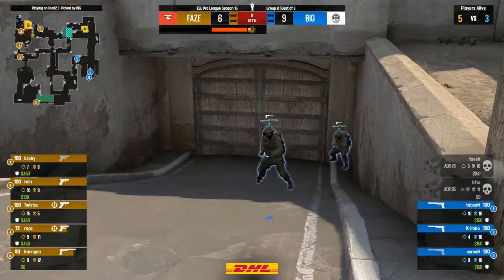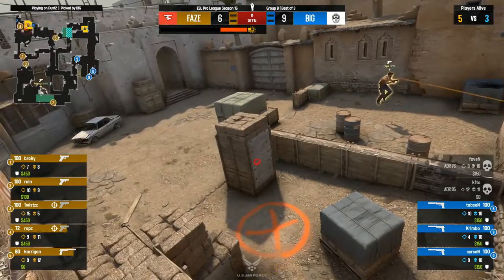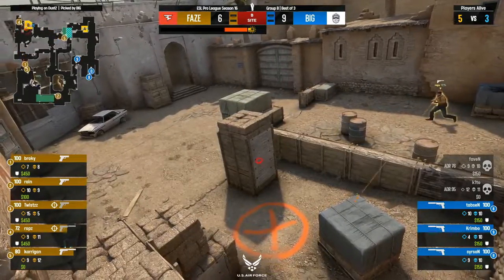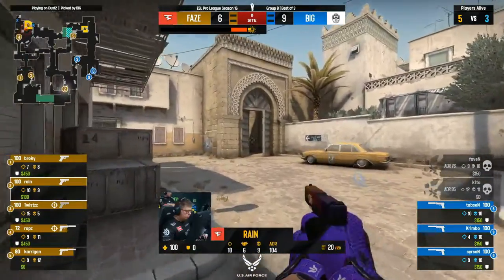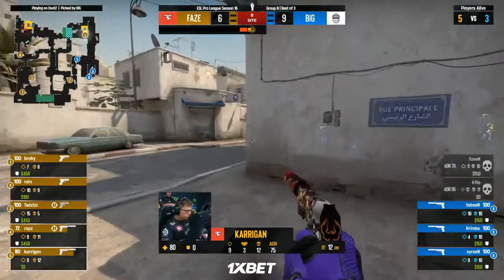Impact from Twist. Both pistols once again going in favor of FaZe — a nice little B rush; you don't see too many of those these days. Out of four Dust 2 maps, FaZe have played eight pistol rounds and won seven. The results were not the best overall, but that's a pretty good stat. Carrigan will find a couple more kills there and save just one Kevlar — a big deal, a very big deal with some of the Kevlar purchases we've seen in recent times. It's the little details that matter a lot at this level of Counter-Strike.